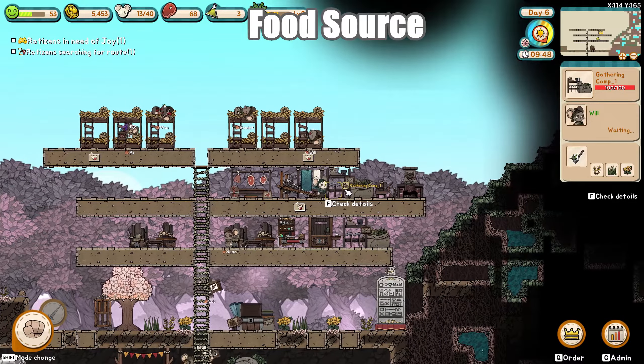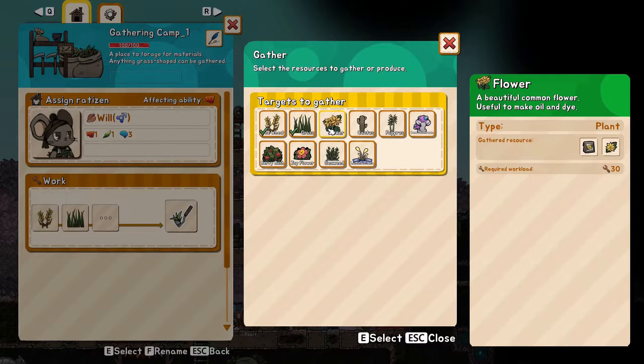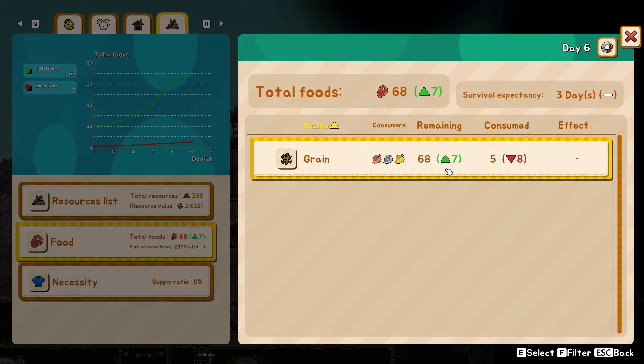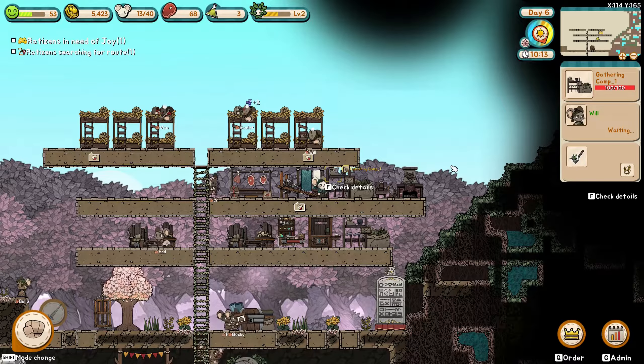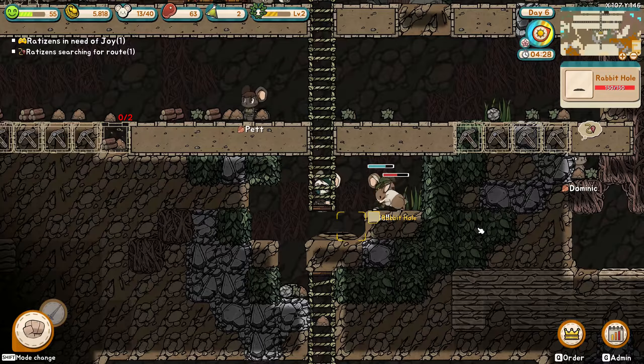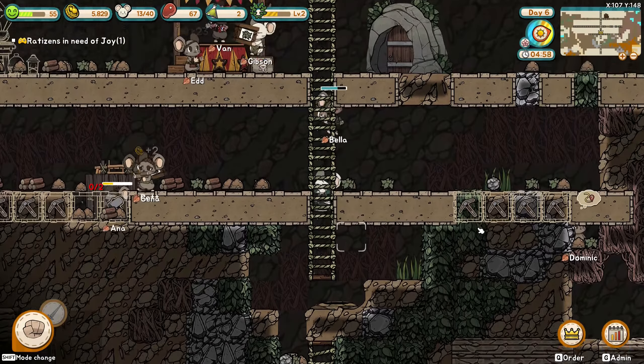Wild wheat and rabbits are your best friends. Build a gathering camp and limit it to harvesting wheat only, and you'll be fine for a long time. However, wheat doesn't grow during winter, so I recommend hunting rabbits as soon as possible. Your rats may get injured over time, but with the support of beds it takes a long time for them to be knocked out. Replace a better rat at fighting at that point.